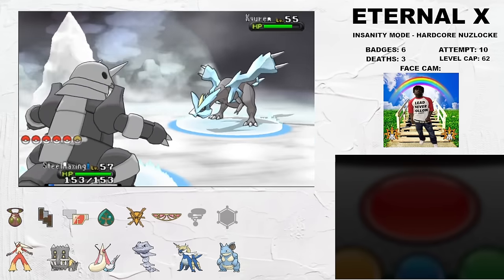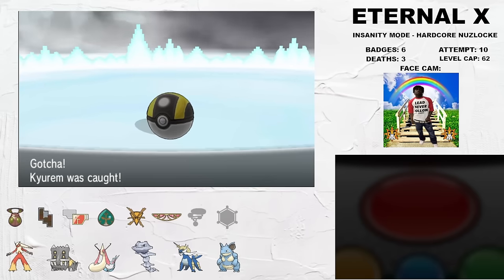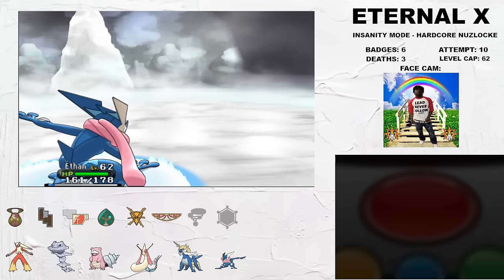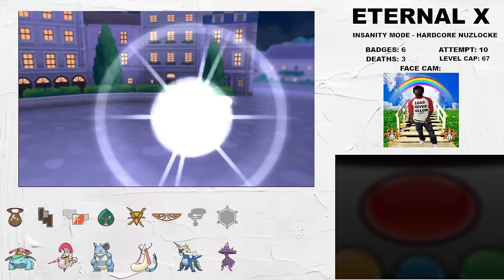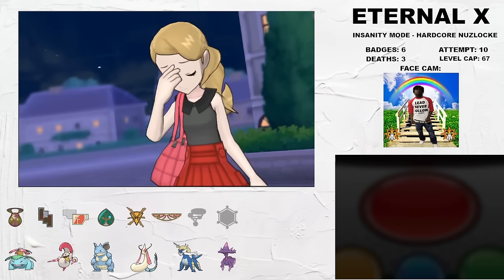We head to Frost Cavern, where we catch our first Legendary of the run, Kyurem, which will warm the box for the rest of the game. At the bottom of Frost Cavern, I encounter Mabel, another Team Flare admin, who gets beaten pretty handily. For the Anistar City Gym, there's also a fight with Serena, which I didn't plan super well for, but ended up steering past with no deaths.